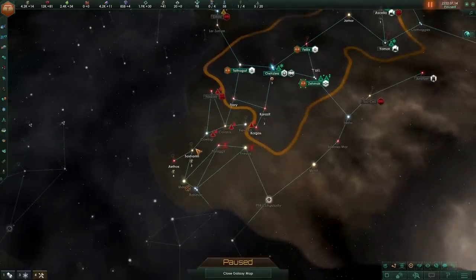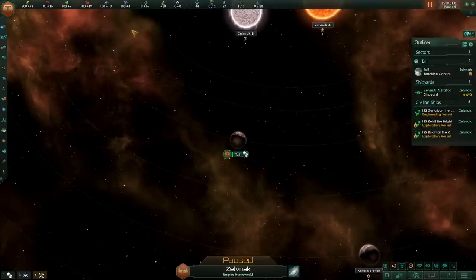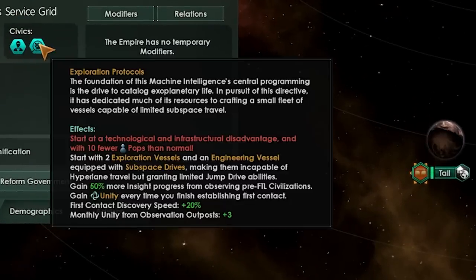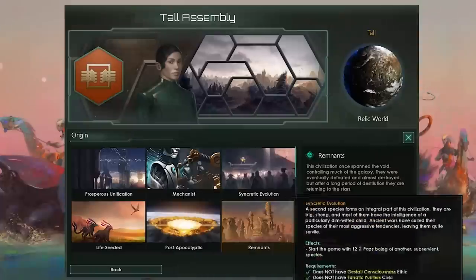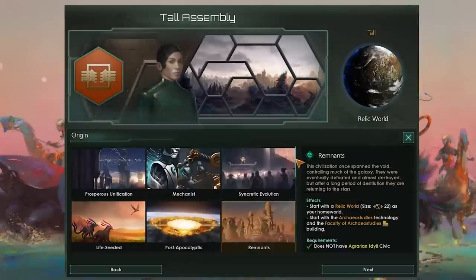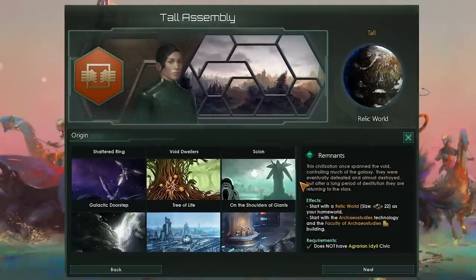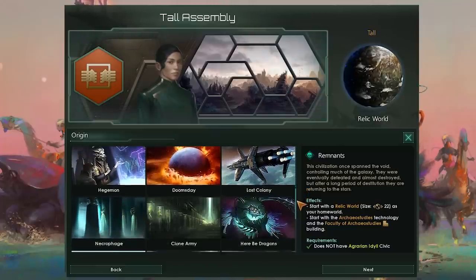And finally, they get a starbase influence cost reduction of 20%, which is massive — and that one is going to cause some problems down the line. Finally, Exploration Protocols for robots gives you faster insight processes on primitives, additional unity from first contact situations, improved first contact speed, and monthly unity from outposts. On its own, this is a very nice mix of abilities for multiple species types, and is effectively an origin in sheep's clothing. The only reason why it's not an origin is because the devs wanted it to synergize with other starting options.